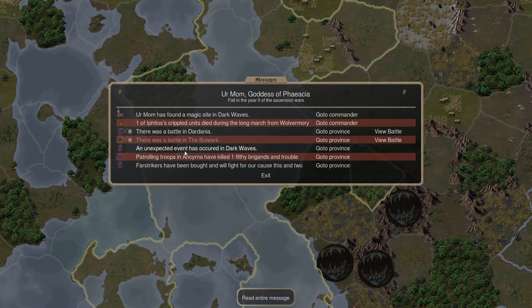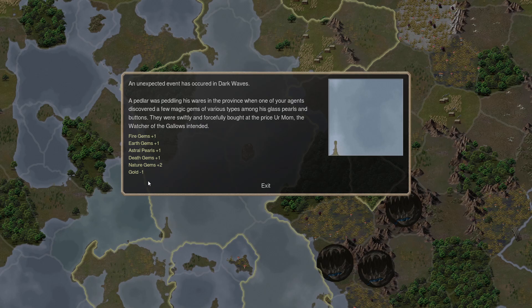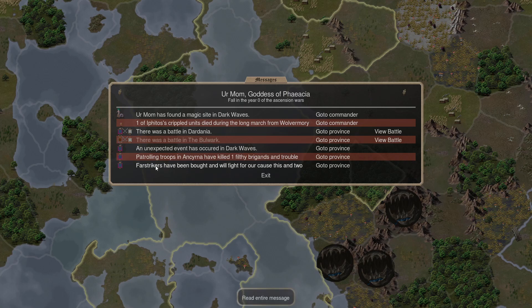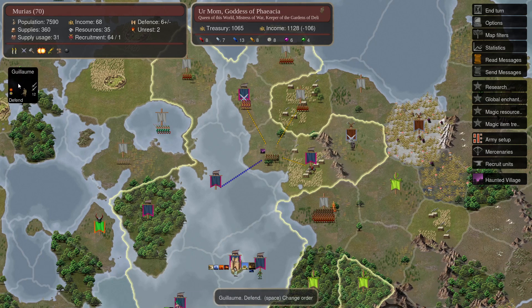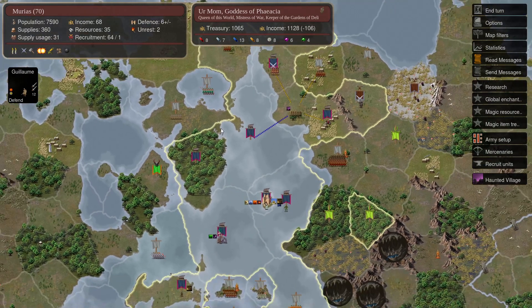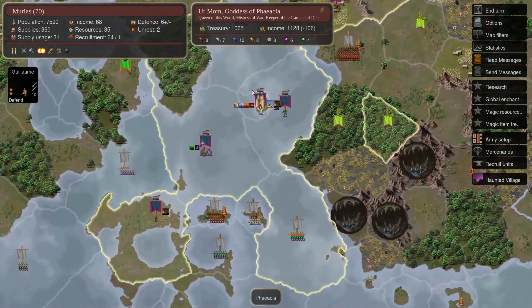Then an unexpected event in the Dark Waves gives us another positive event where we just find a ton of gems. And the Fast Trackers mercenaries have been bought — we bought them because I had so much money, and I also didn't want my opponents to get them. That's part of the reason for buying out the mercenaries.